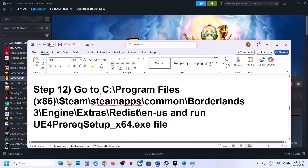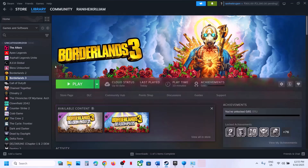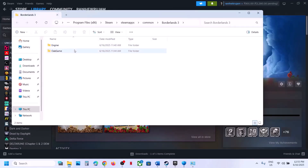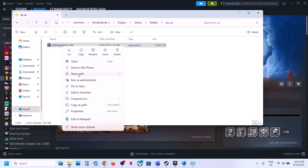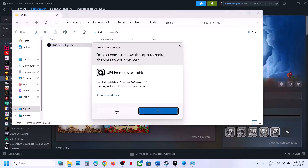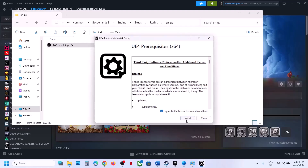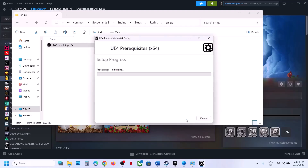The next step: go to the game installation folder, right-click and Browse Local Files, open the Engine folder, then Extras > Redist > en-US. You'll see a setup file — right-click it and Run as Administrator, click Yes, then click Agree and Install. Let the installation complete, then launch the game and check.